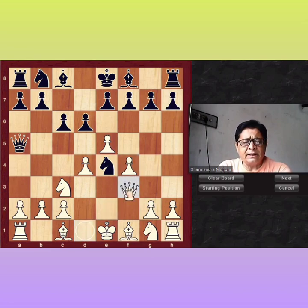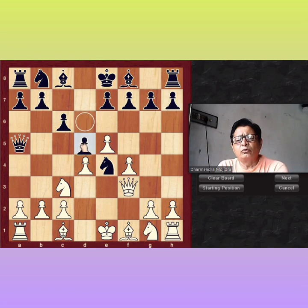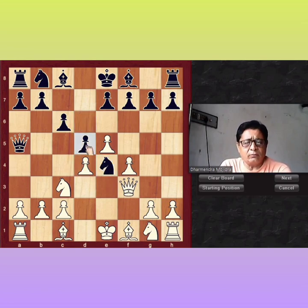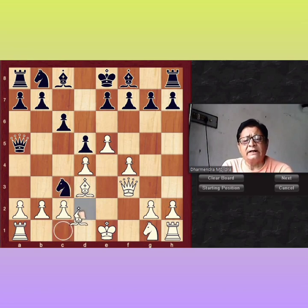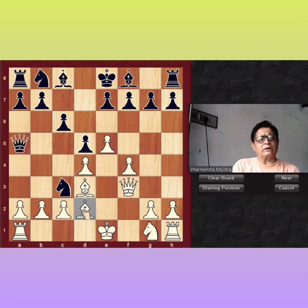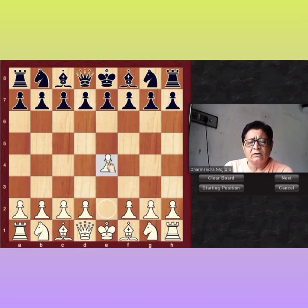I recommend Queen F3. Now black has two choices: D5 or Nc6. Black can move this pawn or take this knight by knight. Let's see what you do after D5: Bishop D3. Black played Knight E6. If Knight takes E3, white will win — white will get a good lead by Bishop D2 here. No worries about Knight takes E3; black will never take this knight in this position.